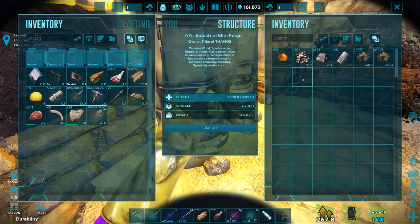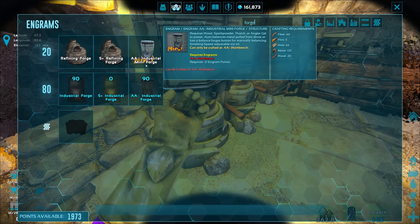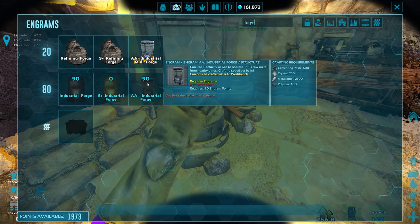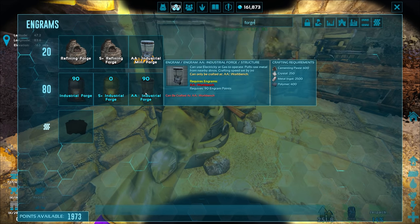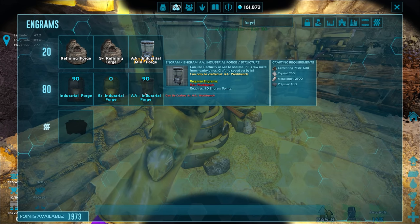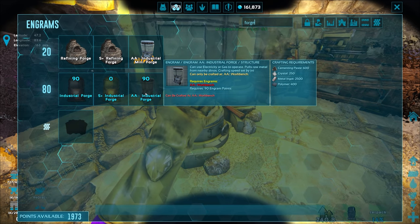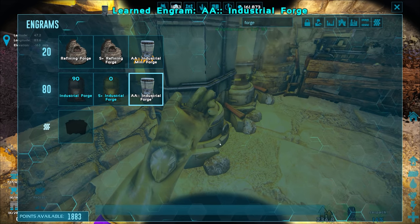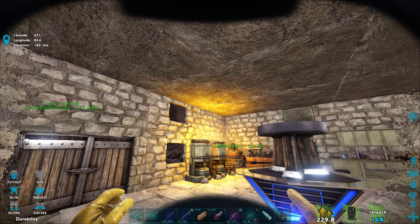Let's look at the forge options. There's the industrial mini forge, and then there's the AA big-boy version which smells like 6 or 12 metal at a time. It auto-pulls metal from nearby creatures — I think also from my inventory and chests. I'd rather have that over the S-plus or regular industrial forge, probably put it on the roof like in every other ARK series.